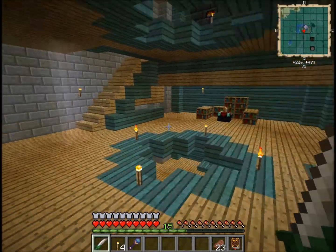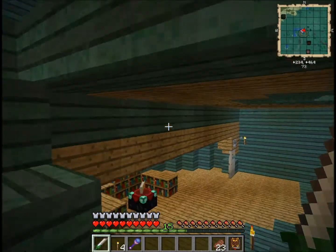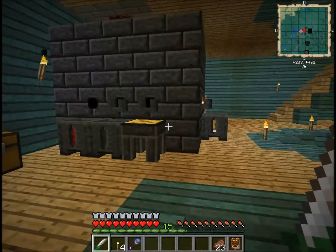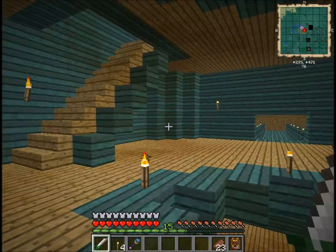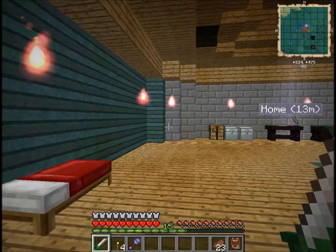If I go upstairs we've got the enchanting room, and upstairs again we've got my big smeltery for Tinker's Construct stuff. And then there's the bridge — and you go upstairs again and we hit my Thaumcraft room.